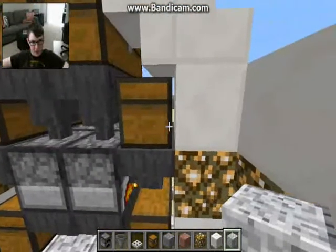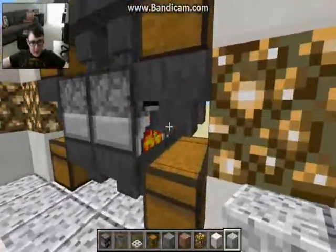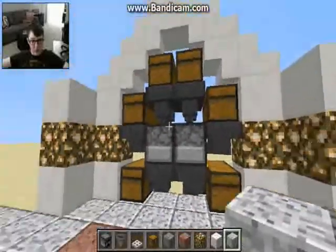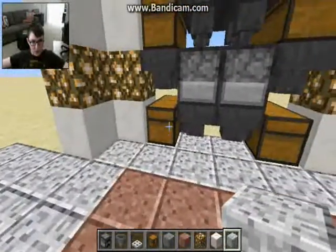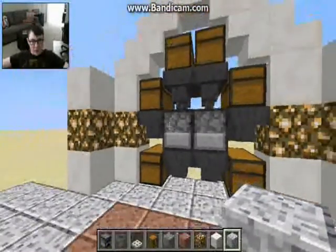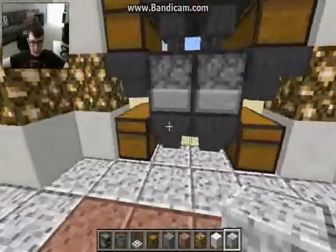We've got two double chests up here for the items to be smelted, and a double chest here and here for fuel like coal. Then we've just got the output chests. We've got four furnaces in total in each module, which means we're going to be using 12 furnaces and 30 chests in total, plus six trapped chests. Pretty cheap-ish.